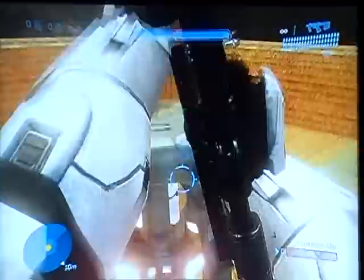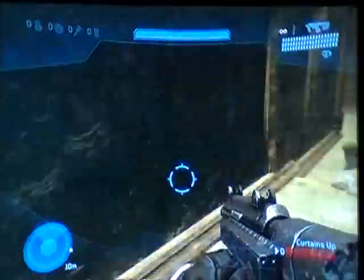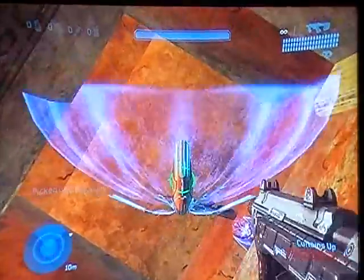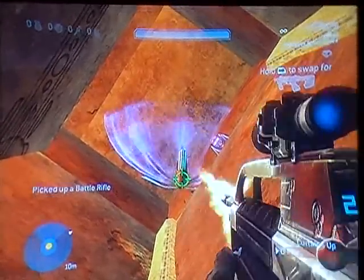If you spawn back in this room again, kill yourself with the Fusion Coil. Turn around, go through there. Take your deployable cover, throw it, and knock the BR out of the weapon holder. Then blow up the deployable cover.